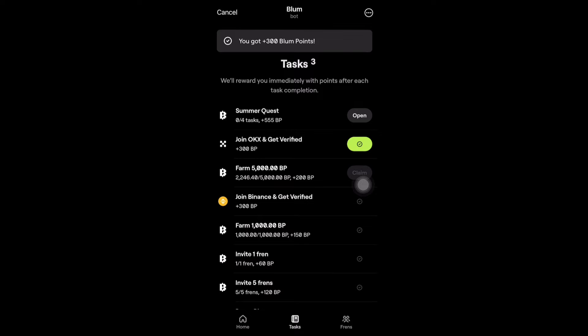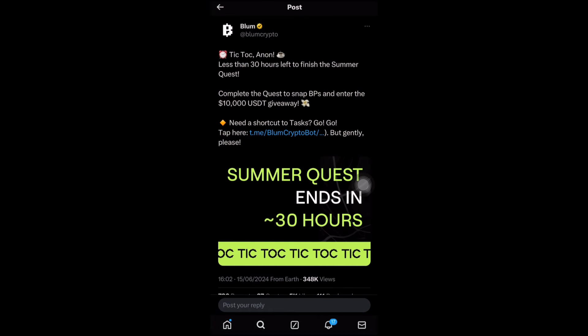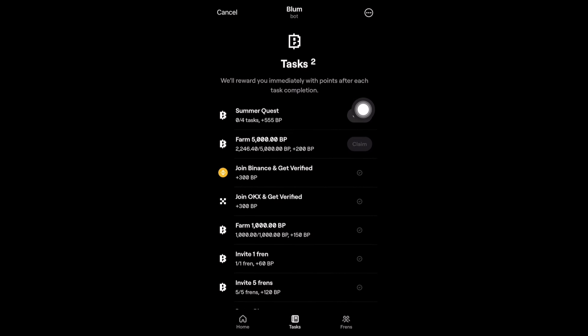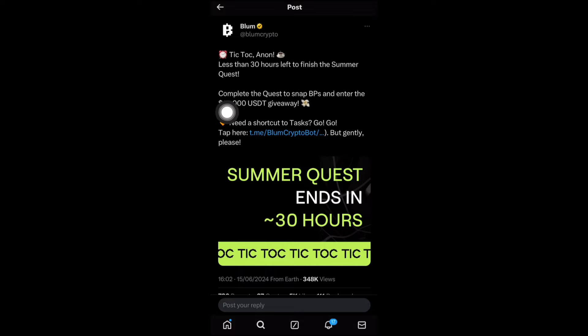About the Summer Quest on Twitter — right here is the Summer Quest post on Twitter. You can see you have just less than 15 hours to complete this now, because this post was made a while ago. You need to complete this quest — there are about four quests in the Summer Quest. If you're able to complete all four, you'll be able to earn up to 555 Bloom points and also get a chance to participate in a $10,000 USD prize pool.